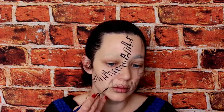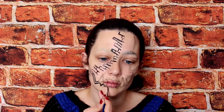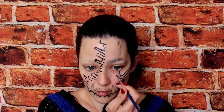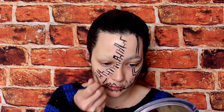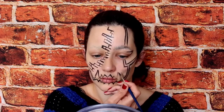Then go ahead and outline everything you outlined in black eyeshadow in black face paint. We're going to use a big foundation brush to fill in all the blank spaces, so outlining in black face paint first will give us much nicer, crisper lines around everything.